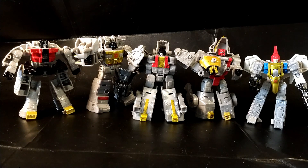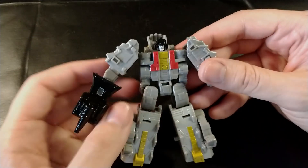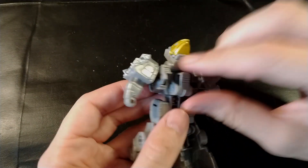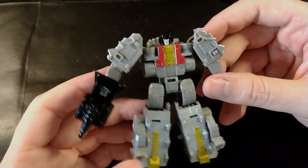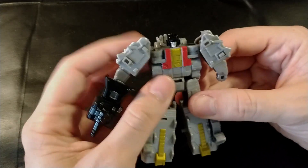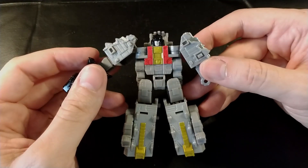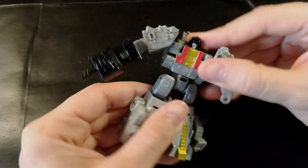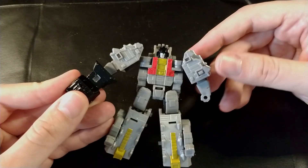Now we can convert Scar from robot to dino mode and then to combiner. One thing to notice before converting: you can make it bulkier or slimmer with simple tricks. For example, you can rotate this part down and it changes quite a lot — it seems much more athletic. Or you can make it look much bulkier by adjusting it up. It's a visual choice depending on how you want it to look, and it's a simple but nice change.